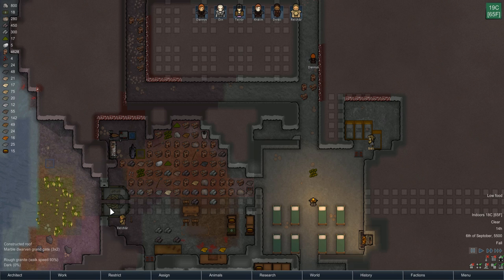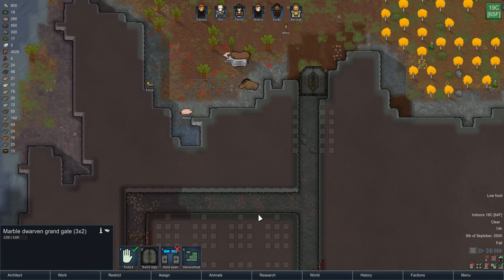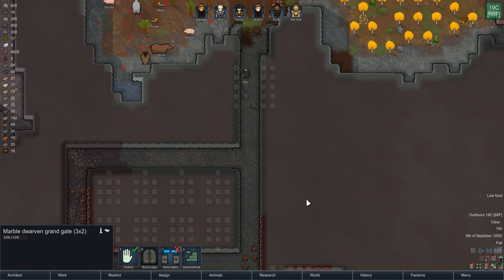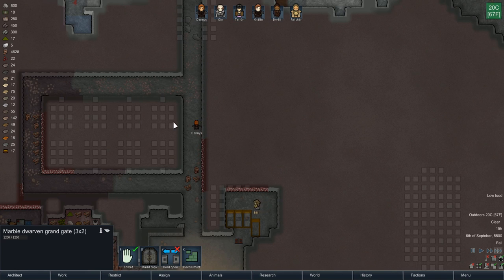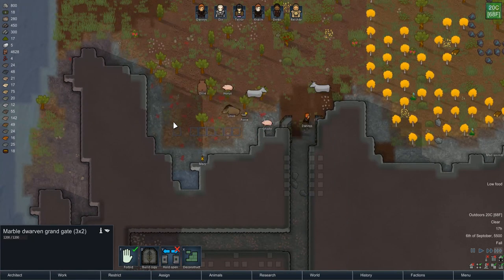Not quite enough marble yet. We could put a marble gate here. To be honest, there's a part of me that's still tempted to change this layout, but we probably won't. I'm almost wondering should I turn this into the guest quarters? I want a more impressive guest barracks. Should the guest area be like individual rooms or should it just be one big barracks? I'm not really sure.